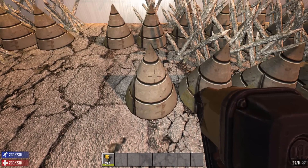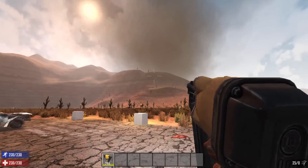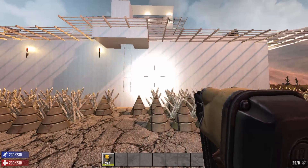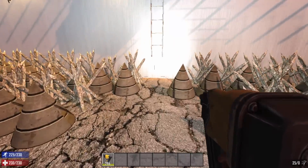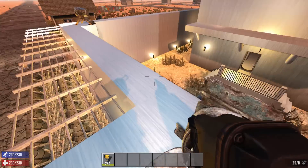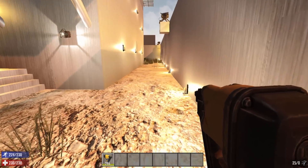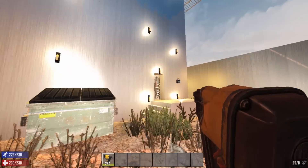I also wanted to show you these big logwood spikes — they don't upgrade with the polish. It just stays steel; they don't get the shiny treatment. Otherwise I would have upgraded those too. But this is the shiniest Seven Days to Die base ever. This entire wall is steel upgrade, and I have the day set to a 10-minute day so you can see the sunset and super shininess — and when you put candles against it, it reflects very nicely.